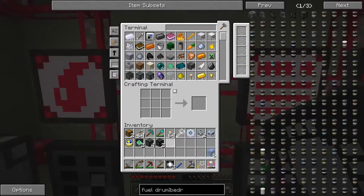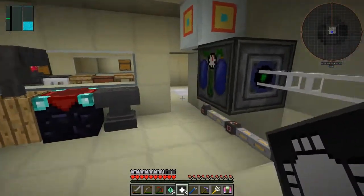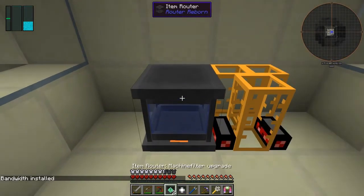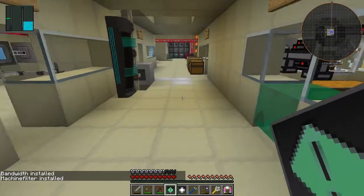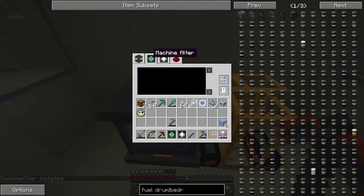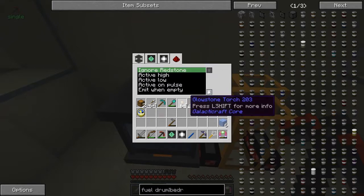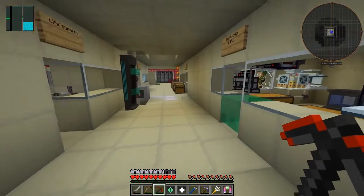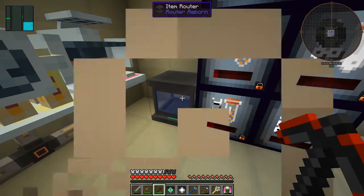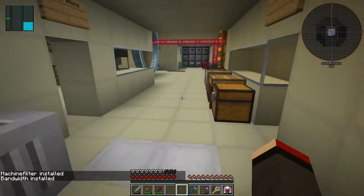But in the meantime, let's put this stuff away. Now what you do with these item routers - you take them to the machine you want to upgrade and shift right-click it. Like that - and then bandwidth is installed. Shift right-click it again and then you get the machine filter installed, and then it has a different interface. If we look at that now you'll see you've got a machine filter so you can filter different machines it's connected to, and a bandwidth so it transfers a stack at a time. We've already got redstone control which I think is the default. I'm going to put the other two on here because I've got no other uses for them, and then we get some more automation going.